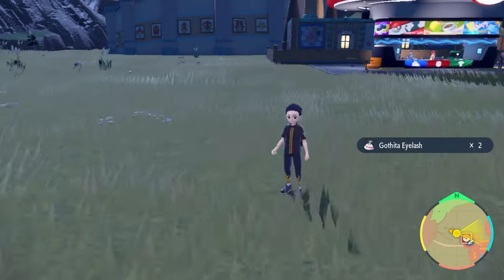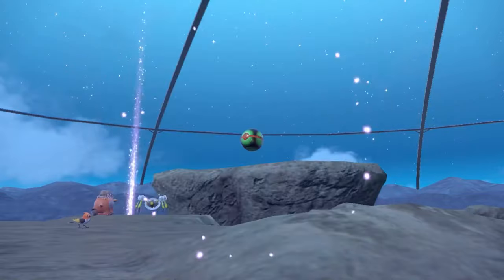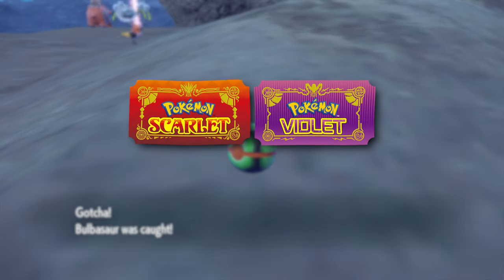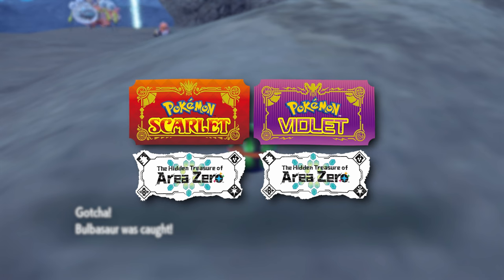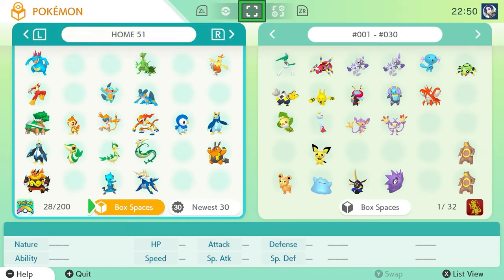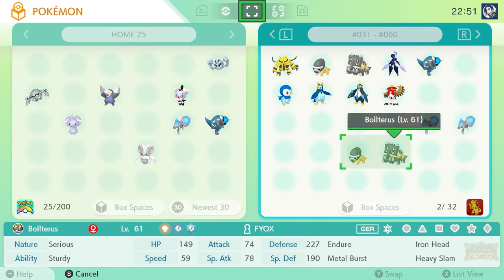It's actually incredibly simple. All you have to do is complete all three Pokedexes in Pokemon Scarlet and Violet — these are the Paldea Pokedex, as well as the two DLC Pokedexes in the Teal Mask and the Indigo Disk. You have to transfer every individual Pokemon into Pokemon Home.